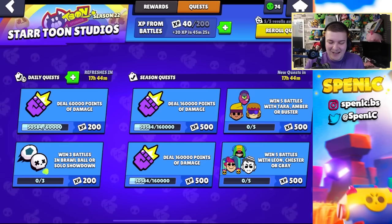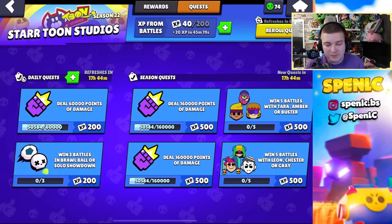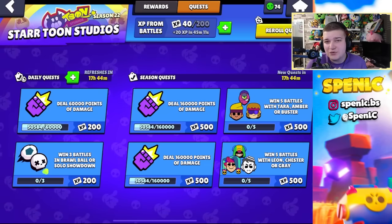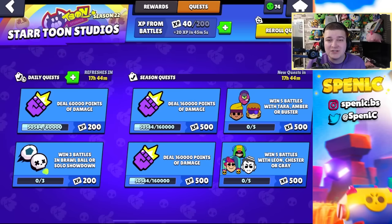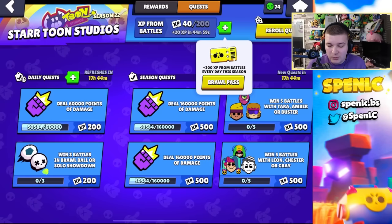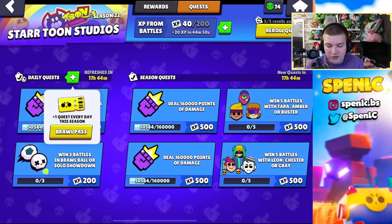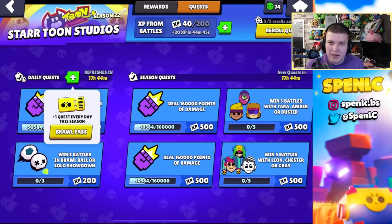I'm going to give you guys a comparison of how things look from a free-to-play perspective and also a pay-to-win perspective. We've got the brawl pass plus ready to redeem. A quick tip: on the Supercell store website there's usually a small discount, so if you plan on purchasing anything make sure to check that. Also, you get an extra 200 XP from battles every single day if you buy the brawl pass, plus an extra daily quest — that's literally 400 extra XP every single day.